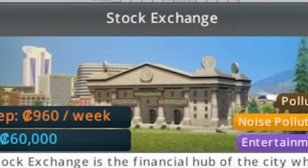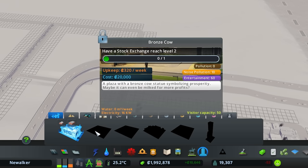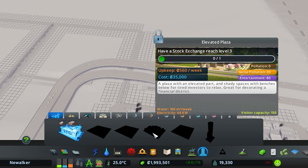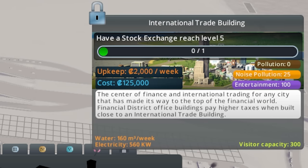Stock exchange — so that's our financial hub. And as we make more money, we get new things like a bronze cow, a bronze panda, elevated plaza, underground garden plaza, and finally an international trade building.